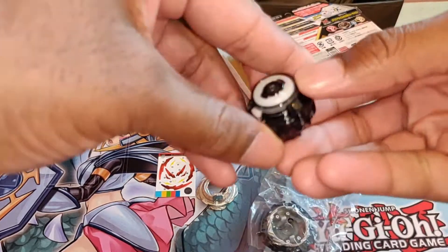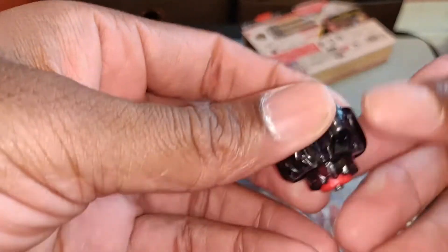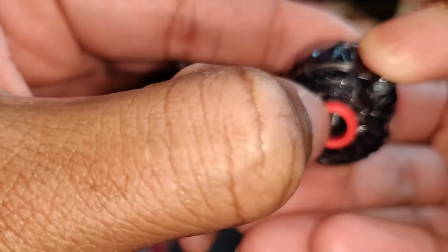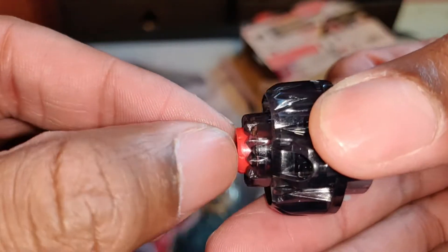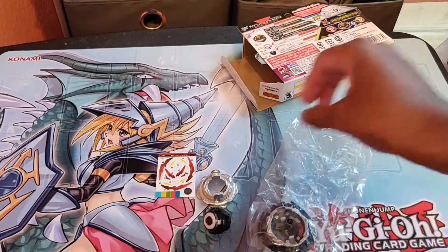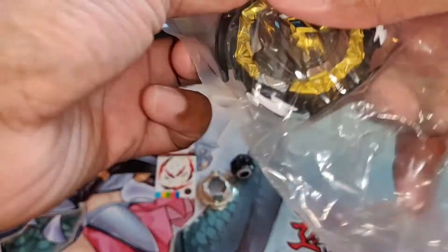I don't even know if it's gonna be good or not, it's just so cool. This is Venture, and this is supposed to be rubber. In case you're wondering, none of these parts move — I know it looks like it's supposed to move. Dynamite Belial does not have a moving tip.